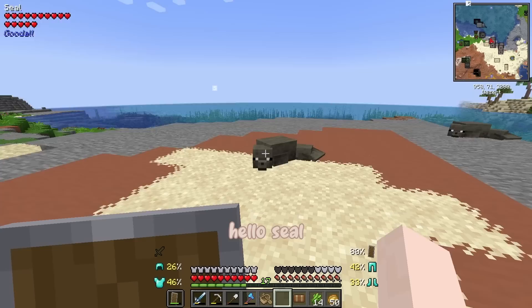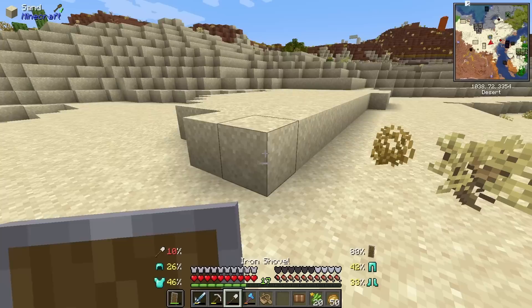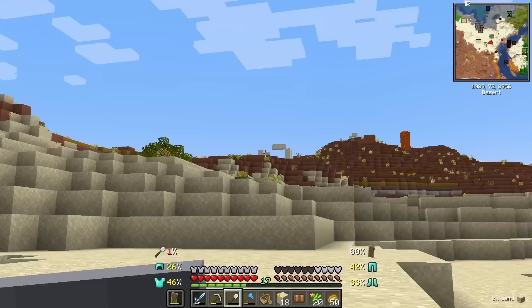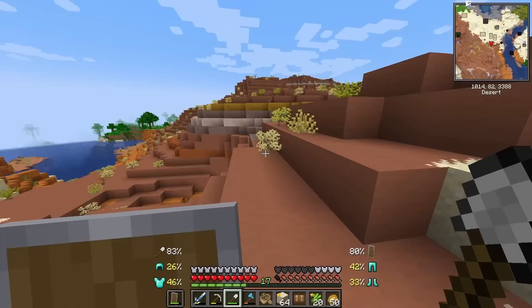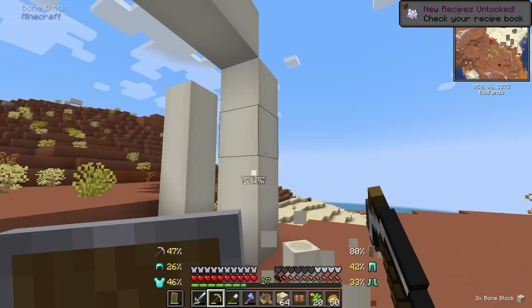Time to dump some stuff in the backpack. I want to look at these cute little seals. We will definitely keep this desert in mind though and also the mesa or badlands - I can never remember what it's called. Oh is this a little oasis? That is so cute. I do need some glass so I will collect just a little bit of sand. Look at that lava geyser! And it looks like there's some bone blocks over there - like some kind of skeleton. I might steal some of those too because I'm always in need of bone meal. Now we can build with terracotta if we want to.